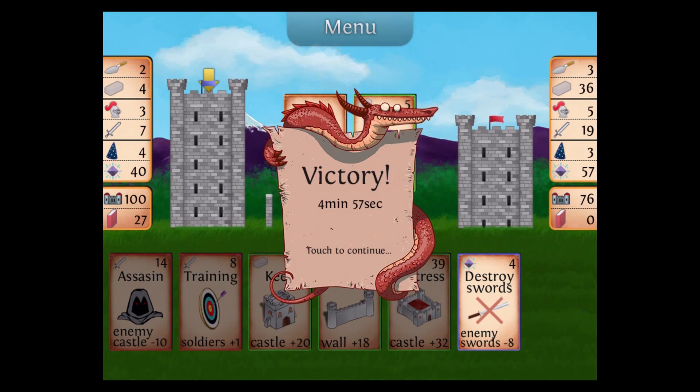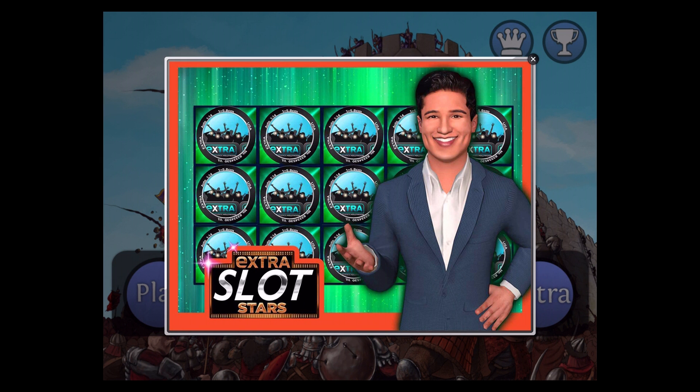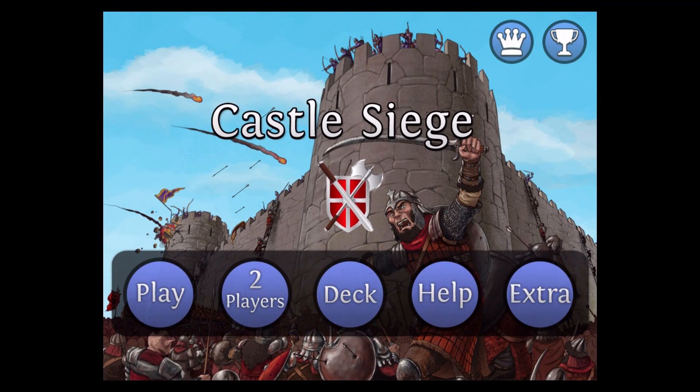Let's see if we can get to 100 here. I won — four minutes and 57 seconds. That's what a victory looks like. Then you get an ad — I think after every game you get an ad. A lot of games will put banner ads all over while you're playing, which is really obnoxious and you end up accidentally clicking on them.